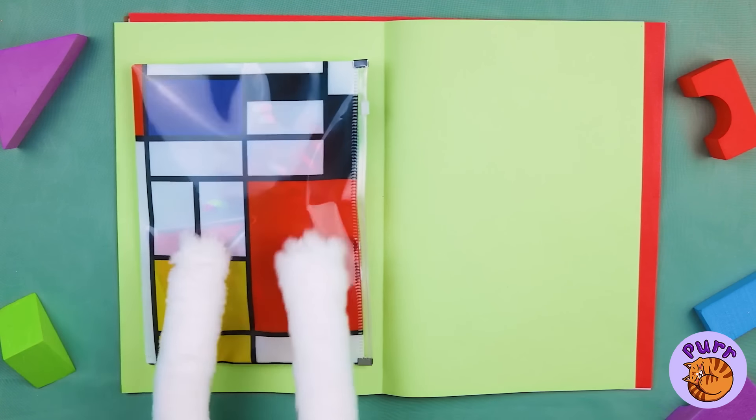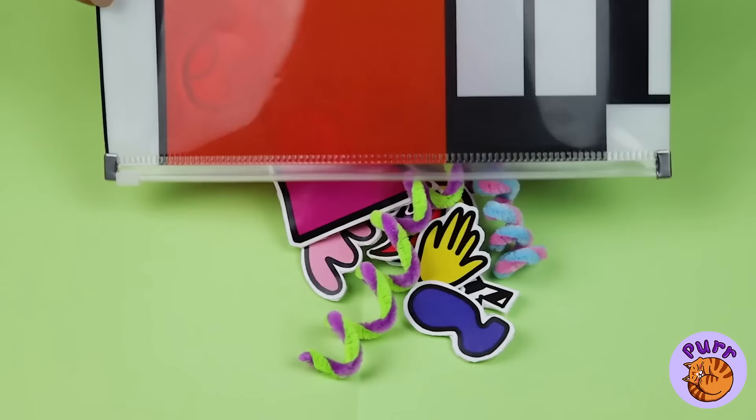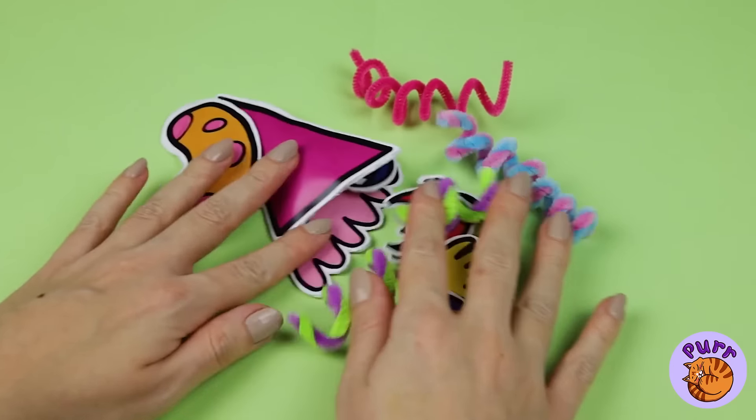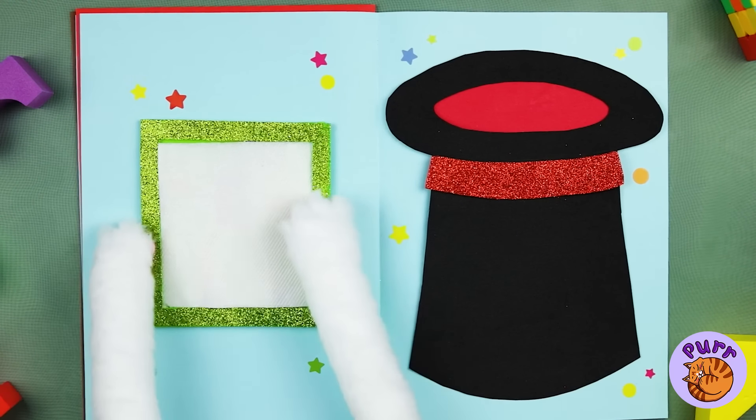Wow, now that's a work of art! Just look what's inside — we can make all sorts of things with all these shapes. Why don't we try to put all these pieces together? And soon we've made our old pal Zooble. Looks like it's time for the magic act.